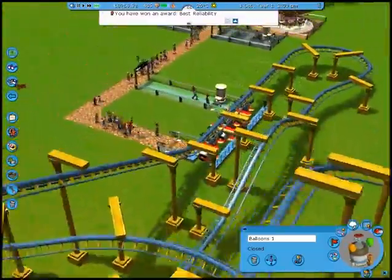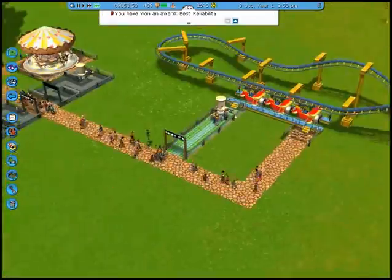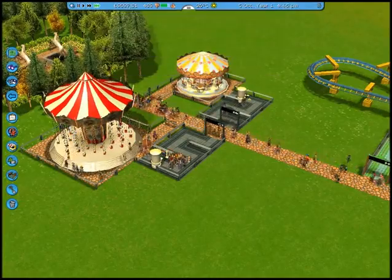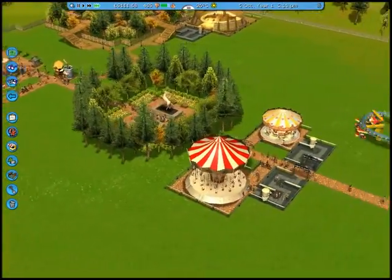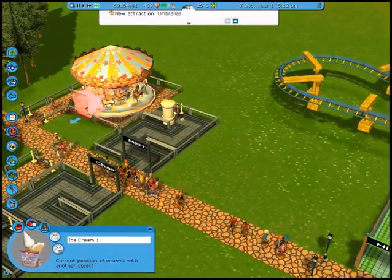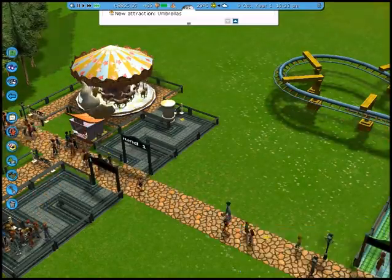I think I can build a balloon stand. What the fuck? Well, at least I got all my stuff. I got best reliability. Lots of people are hungry — consider placing more food stalls. Well, apparently that's the wish of the people. The Z button! That's the button. Let's build one right over here. It's the best place in town.